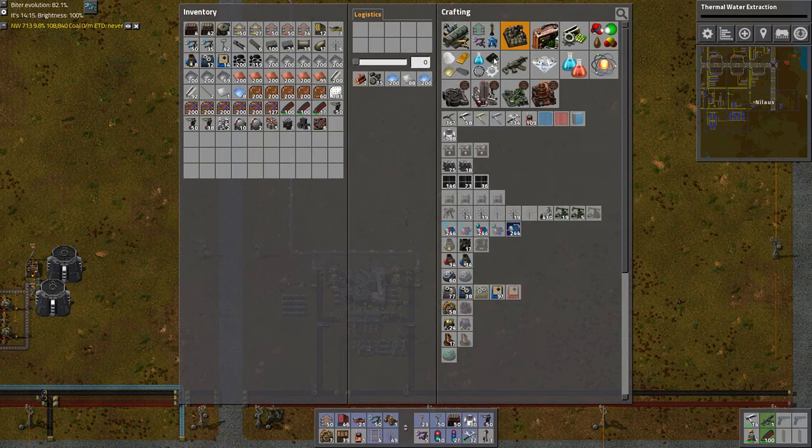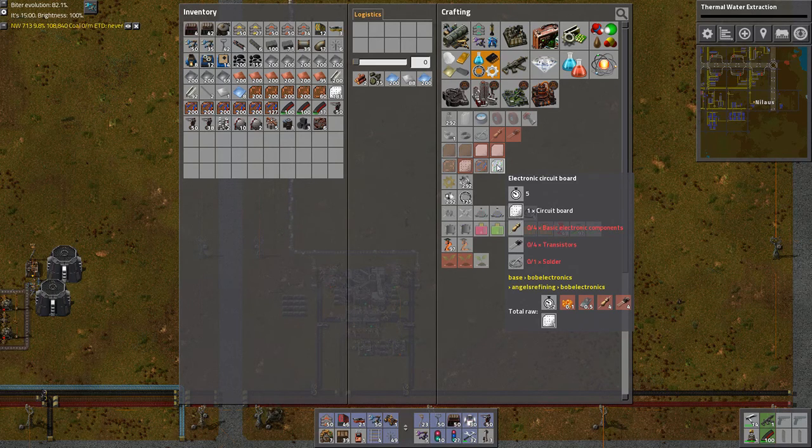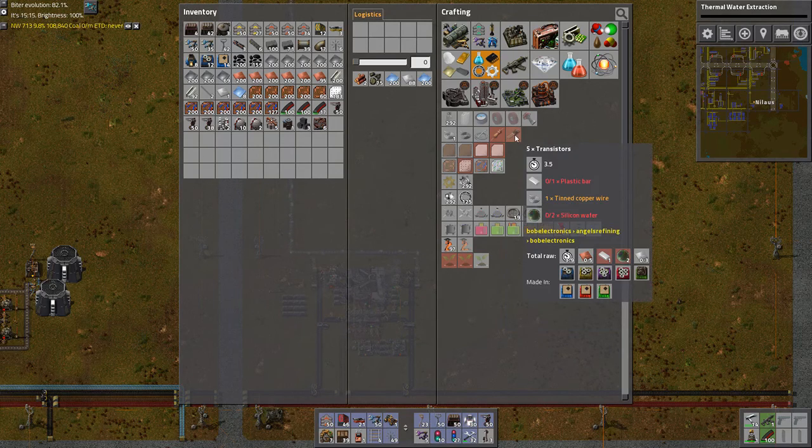We are going to continue onwards towards the electronic circuit board. We have the circuit board, yes. Solder — we can create that. Basically, transfer — we can also create that. I'll put that in a separate unit soon. But the transistors — that is by far the worst one of these. This requires plastic bar, and I don't have much of those. I shut down the transfer of plastics to batteries because that was eating up all of them.